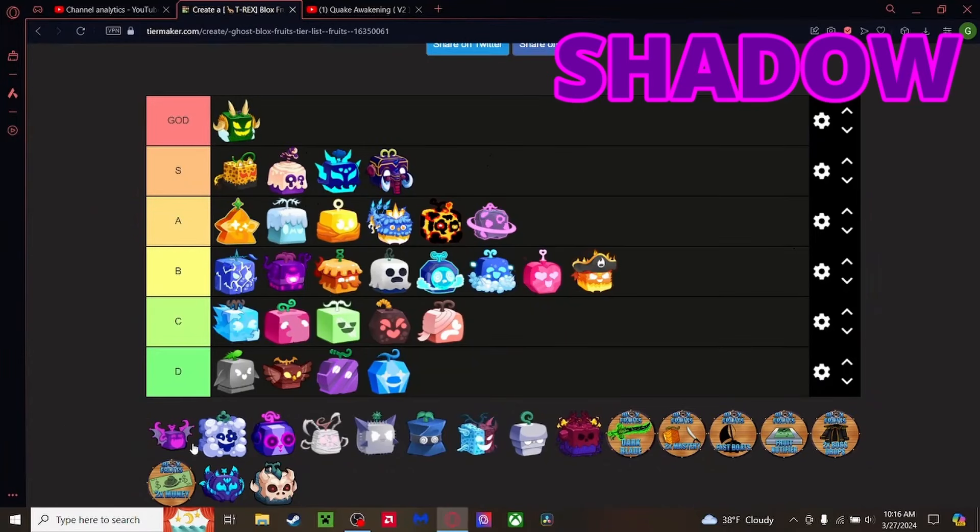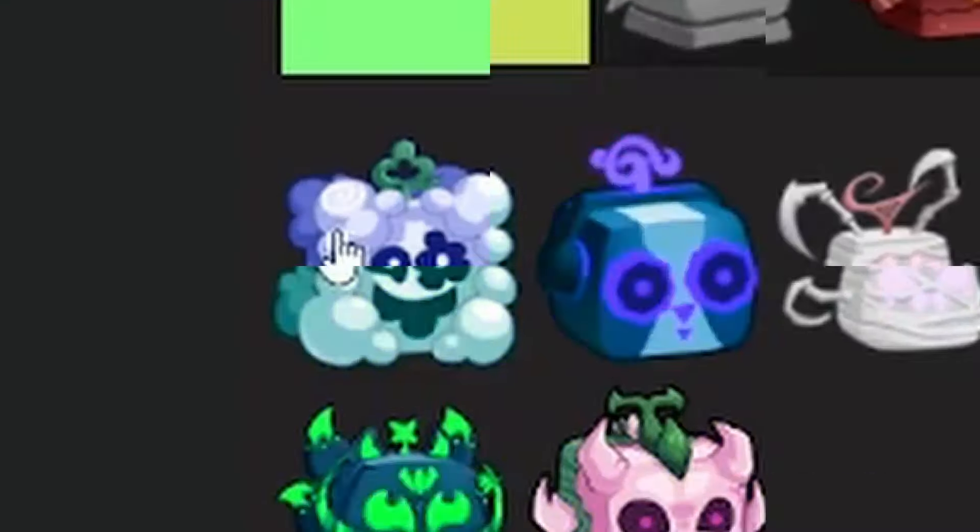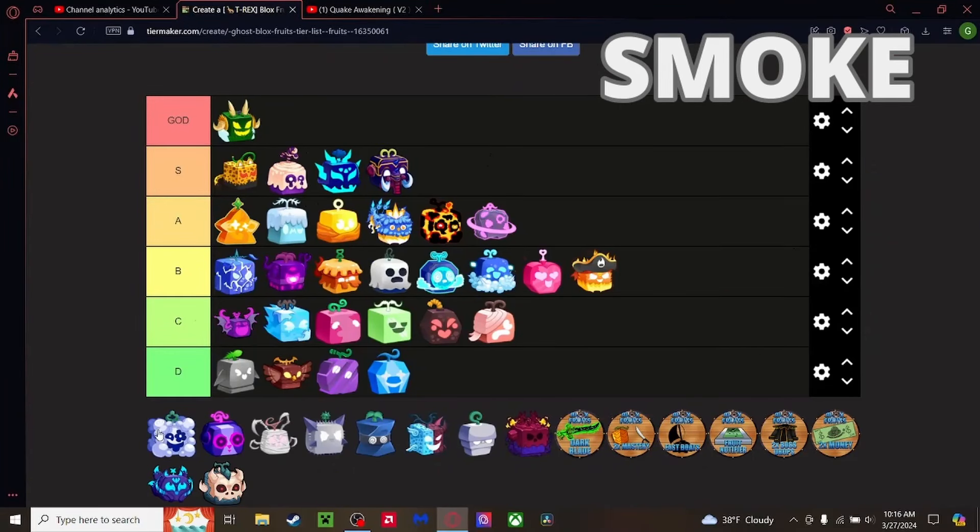Shadow fruit — it sucks, actually it's not that bad but it's probably one of the worst legendaries. The flight sucks, the moves don't have good range even with good Haki and Observation. You just wouldn't want to use Shadow when there are better fruits. Probably the only legendary going in C Tier, likely top of C Tier.